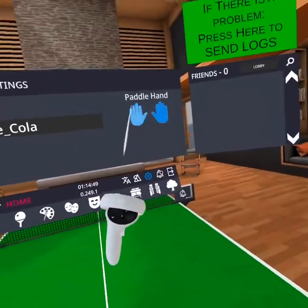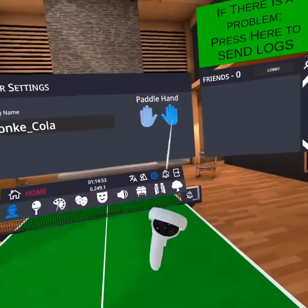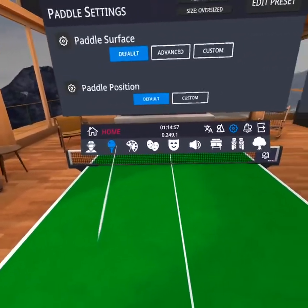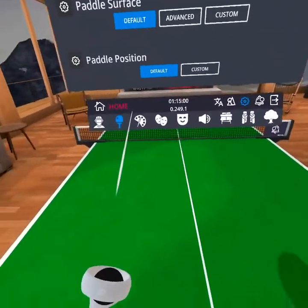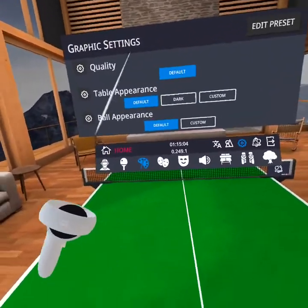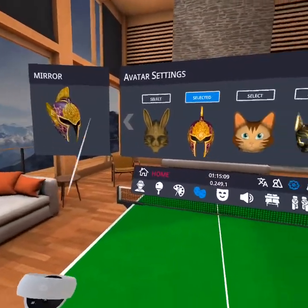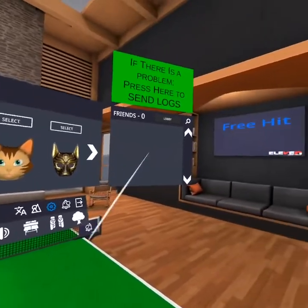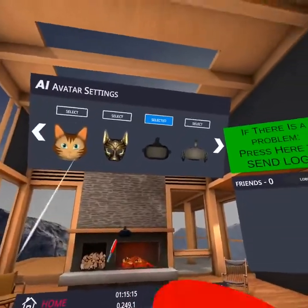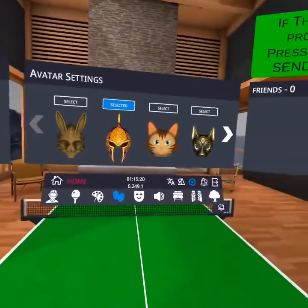Settings — you could change your name, paddle hand. If you go to the other one, this is where my paddle is, or you could do this paddle. You got paddle surface and graphics settings to change your graphics. You also got helmets and stuff like that — you could change which one you want. I have the gladiator one.